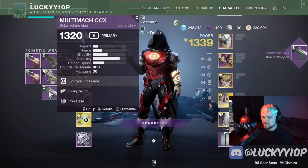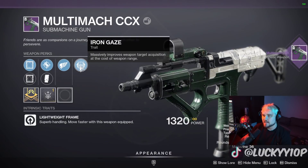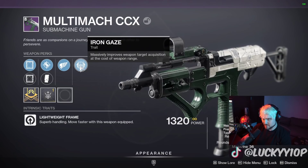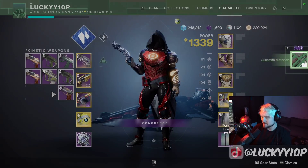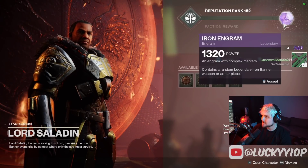Another Multi-Moc — this time we've got Killing Wind and Iron Gaze. Iron Gaze gives you more target acquisition at the cost of weapon range. On an SMG that sounds terrible — I will be deleting that immediately. On a weapon that needs as much range as you can get, that's not it.